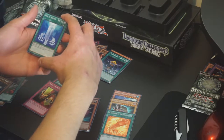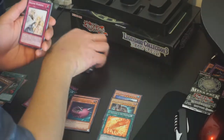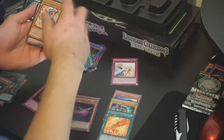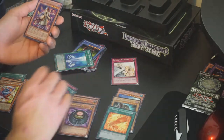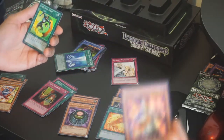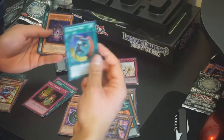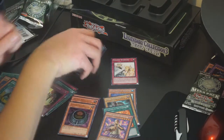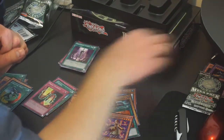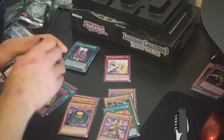Next we got Brat of Sands Caius and Dark Master Zork. Solemn Warning — wow, Solemn Warning comes common in this set, that's really cool. Toon Masked Sorcerer for our Rare, Morphing Jar for our Ultra Rare, and Kycoo the Ghost Destroyer for our Secret Rare. And then Creature Swap for our Super Rare, the Dark Hex Sealed Fusion, and Wicked Breaking Flamberge Baou. I like that we pulled a Solemn Warning — I need another one just so I can throw it in a deck. I kind of wish it was Secret or Ultra, but it's fine.